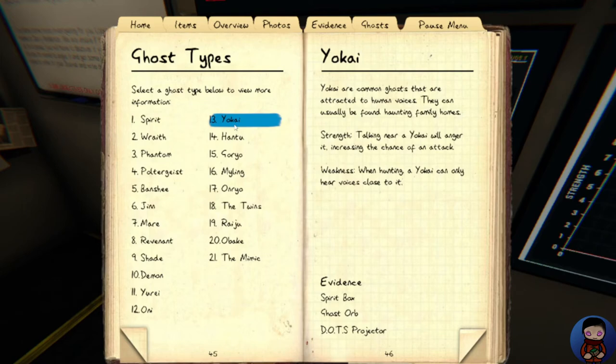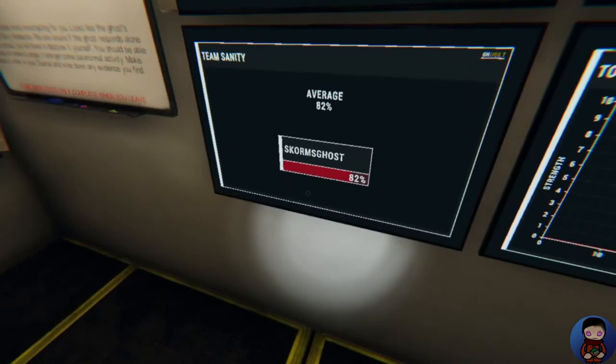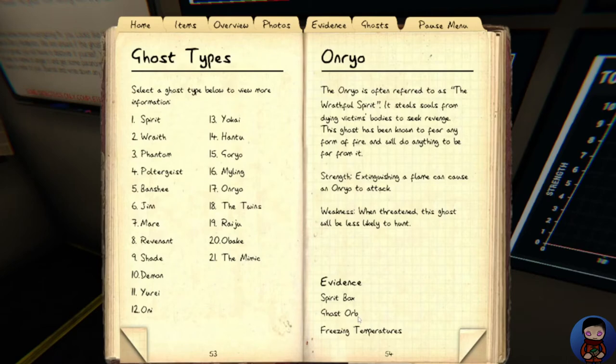The last one is the Onryo. The Onryo is often referred to as the wrathful spirit — it steals souls from dying victims' bodies to seek revenge. This ghost has been known to fear any form of fire and will do anything to be far from it. Strength: extinguishing a flame can cause an Onryo to attack. Weakness: a threatened Onryo will be less likely to hunt. One thing I did miss — for it to be an Onryo we need freezing temperatures. I have not noticed that. One way to check is you'll see your cold breath; if you're in a room long enough you will see a white small mist that signals you have cold breath.